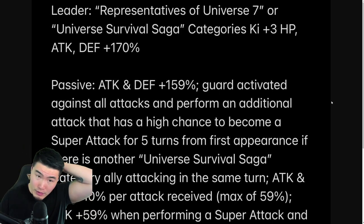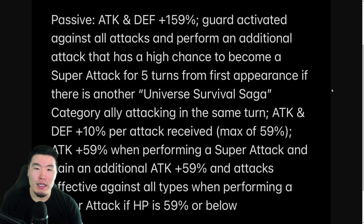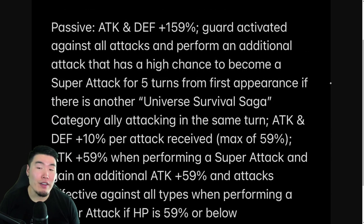Maybe I'm off base here, but I definitely feel like they could have done more with the EZA to make it more impressive, to make it stand out more. It's not terrible — it's decent, but it could have been a lot better. That's how I feel about it right now. This is all just first impressions — I form an opinion reading it one time and those opinions could change in the future. But right now I feel like Spirit Bomb Absorb Goku is so much better than Kaioken Goku, and I'm pretty confident in that assessment.